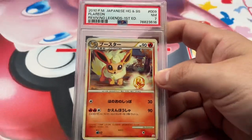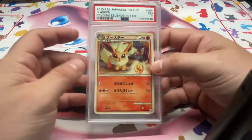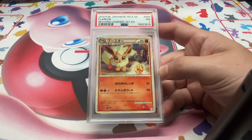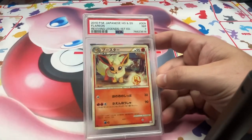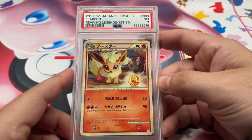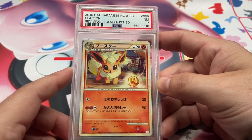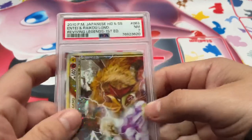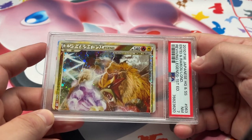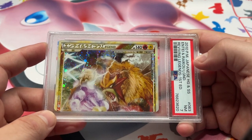Now that you've heard part of my life story — I just hadn't really looked at that card close like that before and it gave me the same sort of vibes, so I figured I'd talk about it. But yeah, we got Flareon, Reviving Legends, 7. Entei top half, 7.